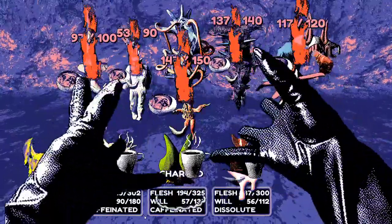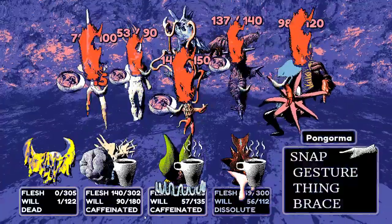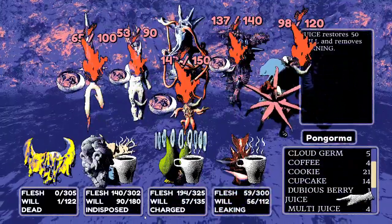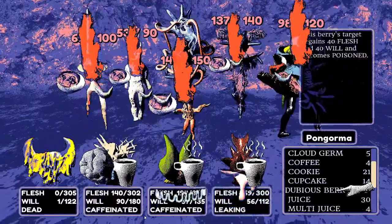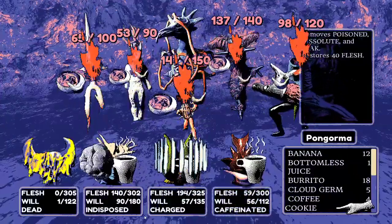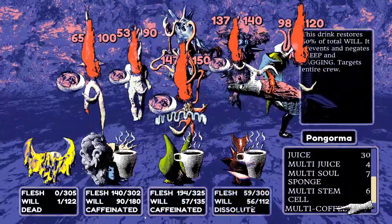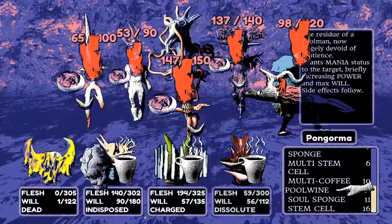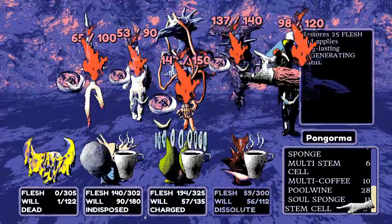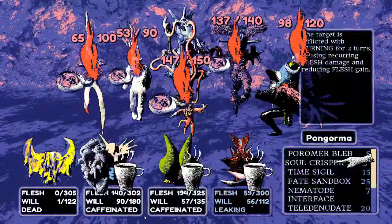With foam armor up, they try to survive but struggle with the Inundated status effect. They look for items to cure it but don't seem to have any — it can only be removed via a skill. With Pongorma burning and regenerating, things look grim. They start to accept they might lose this battle.